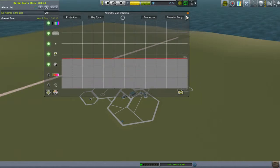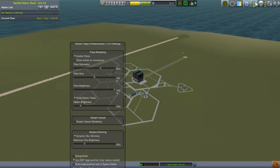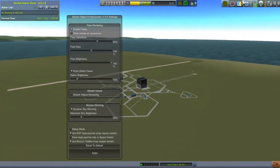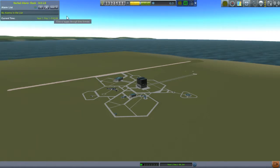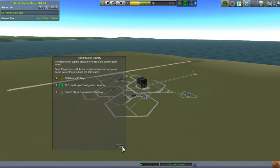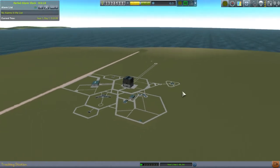I've got SCANsat — basically it's like more science and more mapping and stuff. I've also got Distant Object Enhancer, just to make space look a little bit nicer. Of course, Kerbal Alarm Clock, and also Hotlink. The rest of the mods I have are purely part mods.